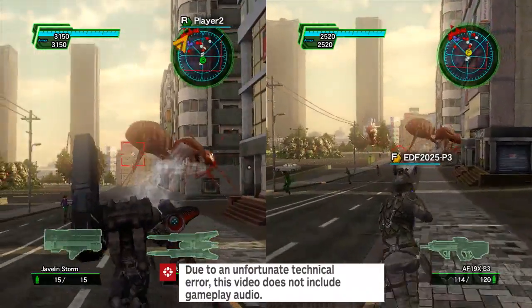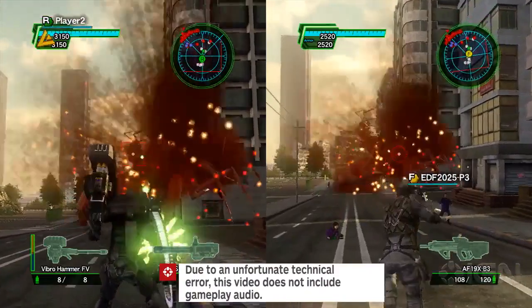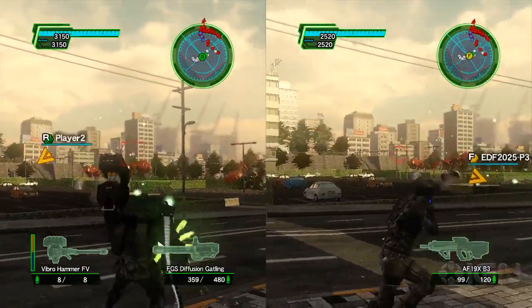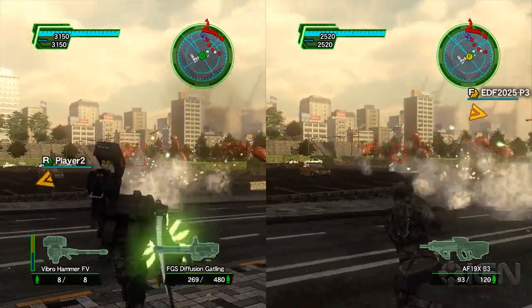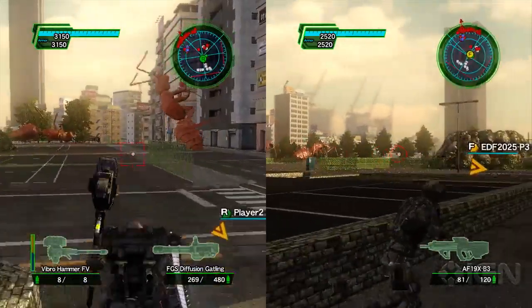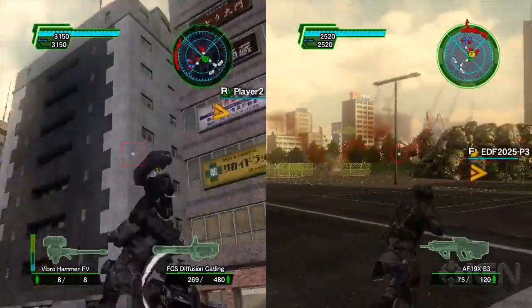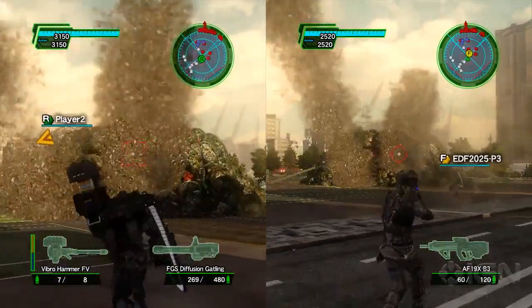We're not at the first level — it's like the 50th mission or something like that — but we're going to look at these familiar red ant enemies from the first game. So this time around we're playing the local co-op mode, but in EDF 2025 we have online multiplayer. You'll be able to chat with your friends in other countries and do some cool dance moves, gestures, and chat functionalities.